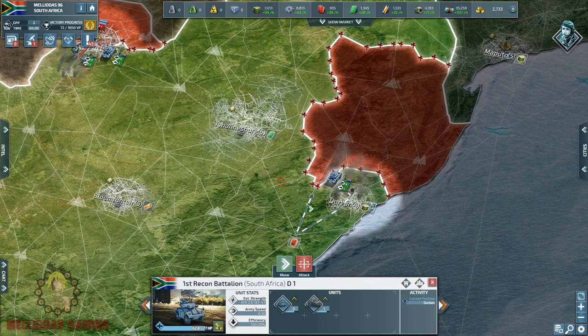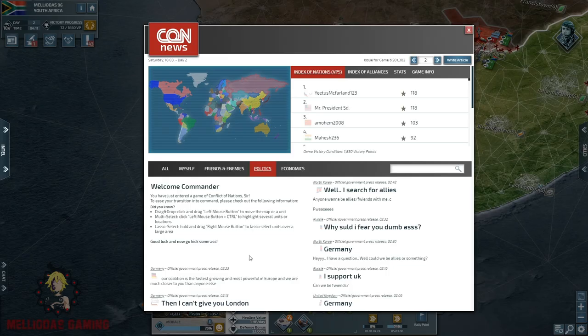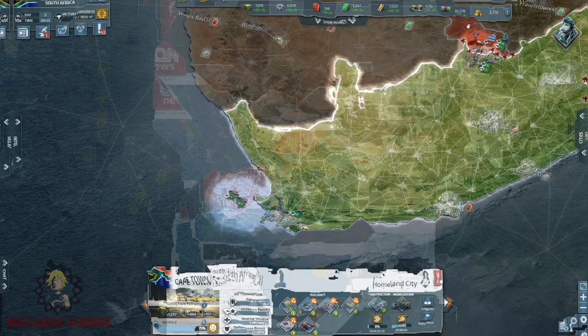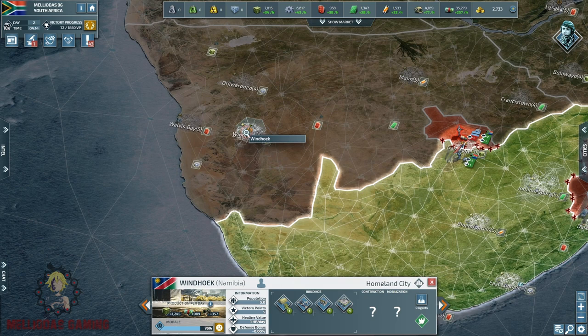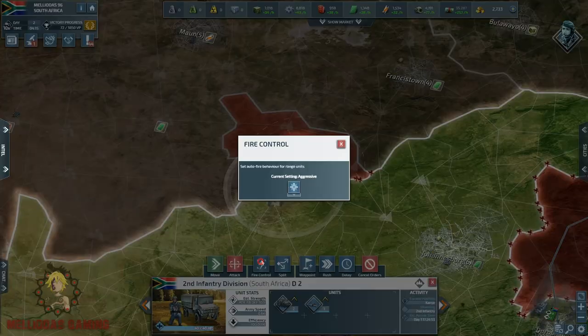I've started the assault — Botswana is under the fire of my artillery and it's about time to take them both down. This is my capital Cape Town — I'm starting the upgrade of my airbase to level two. Now, what do you think — is this game going to be peaceful or chaotic? Should I be the first one to attack? What is going to happen?